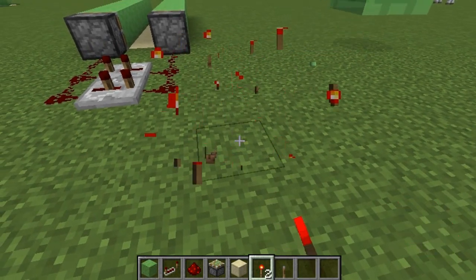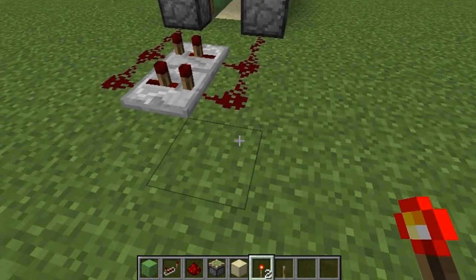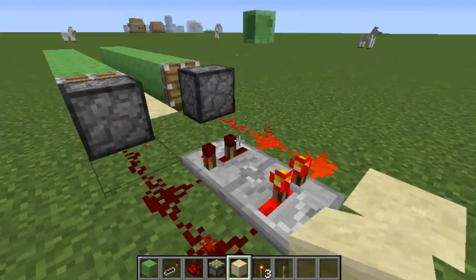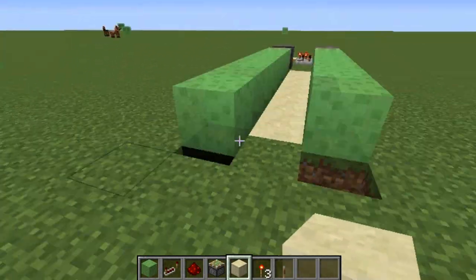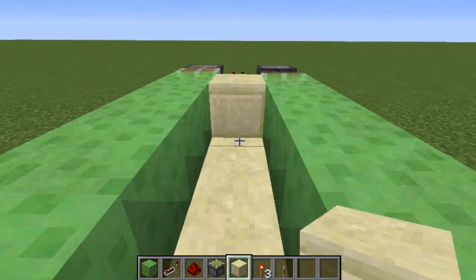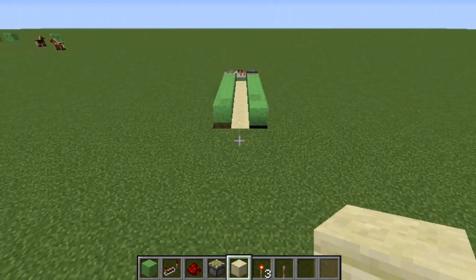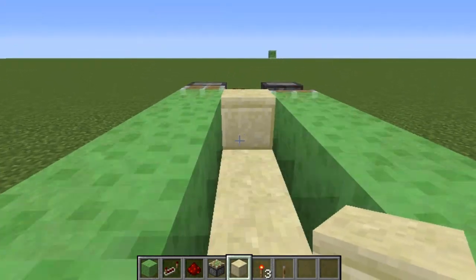I recommend you practice a bit since you might mess up the first time and have to redo it. I used my pad out here but it should be easy with a controller too. Once you do it just like so, you can see it goes back and forth — the whole machine is ready for use. Now you can see how the machine actually works.